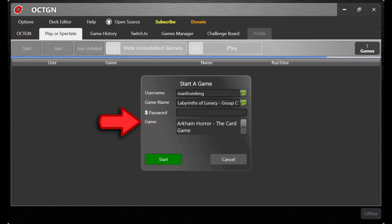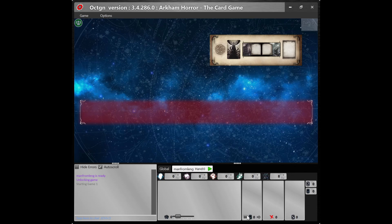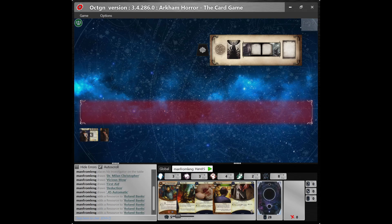To launch a solo game of Arkham Horror LCG, click the Play or Spectate tab on the second row of the menu. Make sure that you have Arkham Horror: The Card Game selected in the game field, then click Start. If you've done everything correctly you will see this screen. Click Start again and you will launch the virtual tabletop. Under the Game menu in the top left corner, select Load Deck to load the deck file that you downloaded from Arkham DB or created using Octagon's deck builder. This will load the investigator deck into the virtual tabletop — for example, I've loaded the Roland Banks deck constructed in the Octagon deck builder.